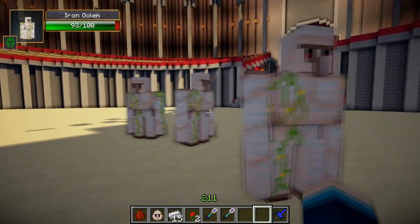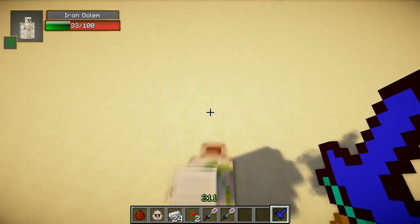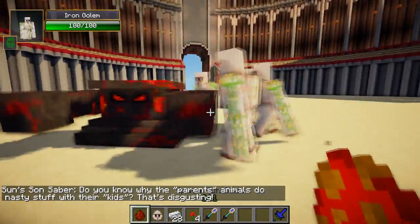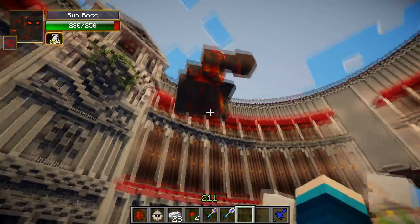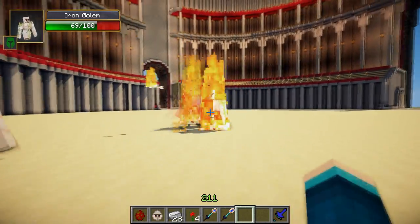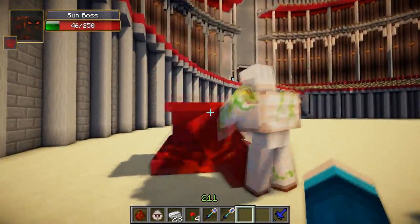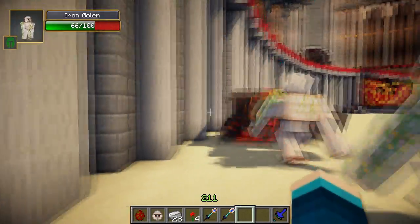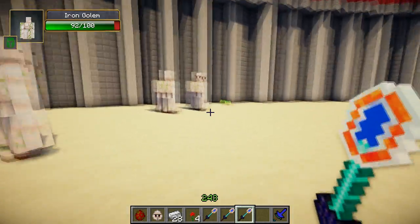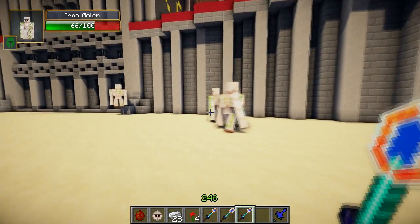The iron golems came out on top that round so we're going to have one more to do the decider. Let's kill these guys and start again. This time we're going to spawn the four iron golems first and then the sunboss. Final round. The iron golems go straight for the sunboss and he's getting flung into the air again. There's the smash from the sunboss, but he's having problems — he just can't charge up his main attack fast enough and he's getting battered, driven towards the wall. And he's down. The four iron golems completely owned him. Even though the first battle looked like the sunboss was clearly the better mob, after three battles the iron golems did win overall. If you guessed the iron golems, you were correct.